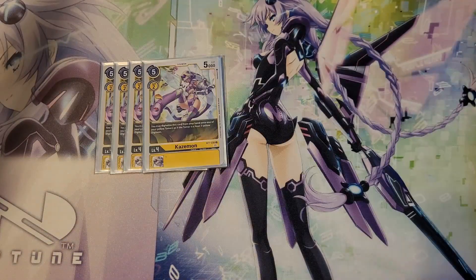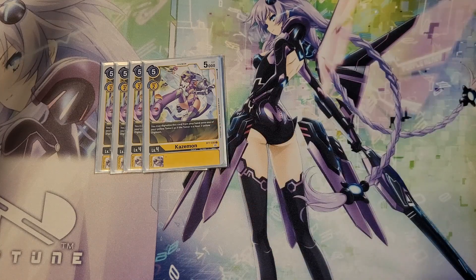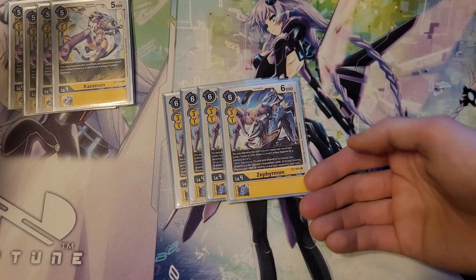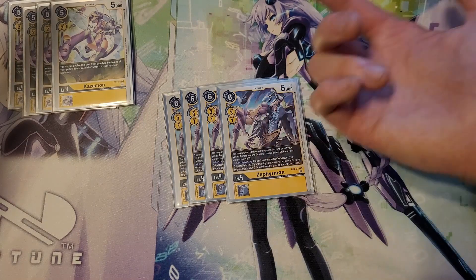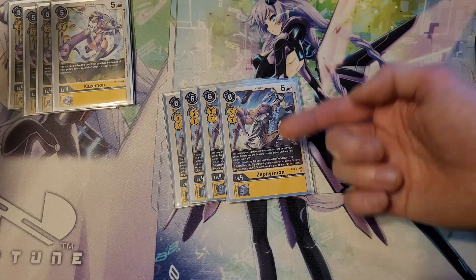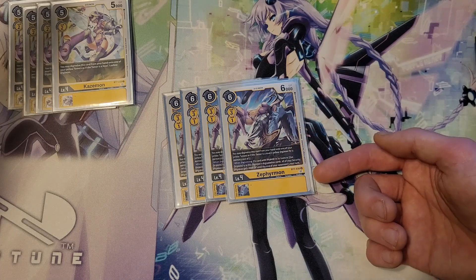Level 4s — they're all hybrids. For Kazemon, it's vanilla; you can just evolve it on top of a level 3, because that's all you got. For Zephyrmon, costs 2 to evolve onto a Tamer. You can also evolve it onto a Kazemon. When you evolve it, if you've got a hybrid or a Zoe under it, extra 3k to your security guys until the end of your opponent's next turn.